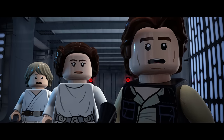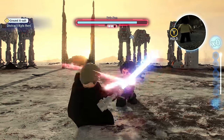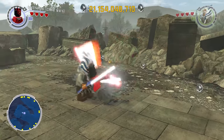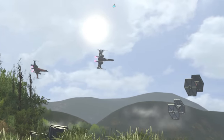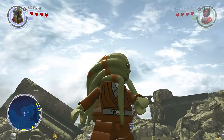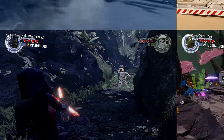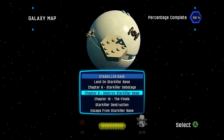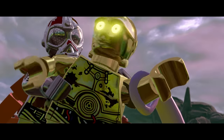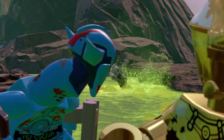LEGO Star Wars The Force Awakens is my least favourite LEGO game, especially after the release of the Skywalker Saga. The game has a great selection of DLCs overall — you have Clone Wars, Rebels where you can glide with your lightsabers, and four DLC level packs that are officially canon to the larger Star Wars timeline. The Phantom Limb explores how C-3PO gets his red arm, and they even threw in a reference to Terminator 2.